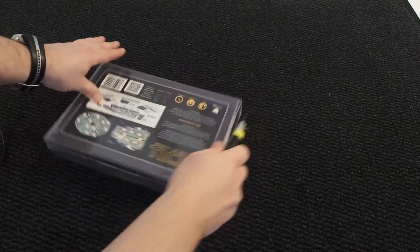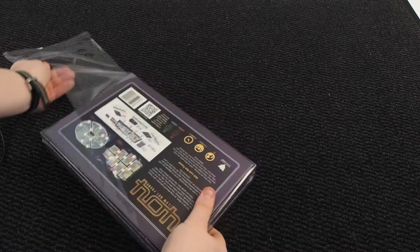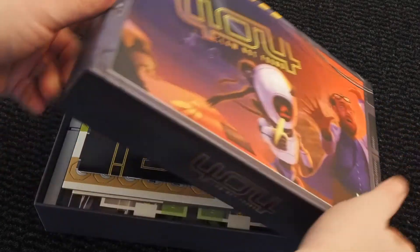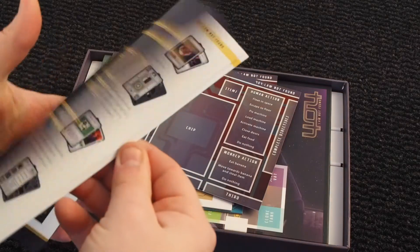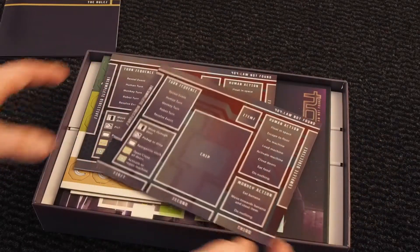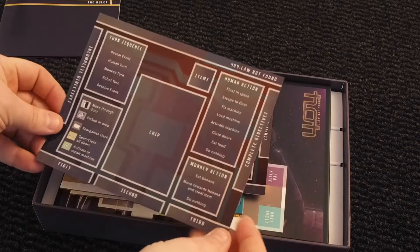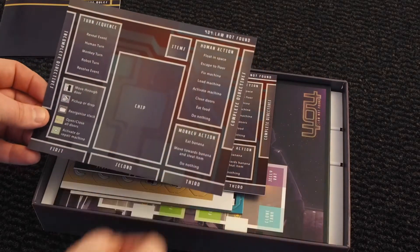It's still in shrink wrap. Let's see if I can open this up without destroying the box. This is a game about robots. So what do we have here? We have the rules in A5 format, and player aid sheets I guess. The story in this game is that the players are robots that have lost their programming and get new random code. And I'm assuming that this sheet here is where you put your new code, and it's also an overview of the activations and what you can do.